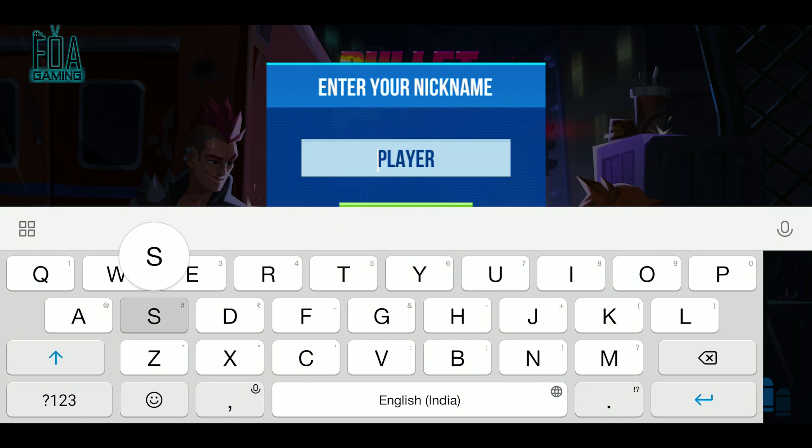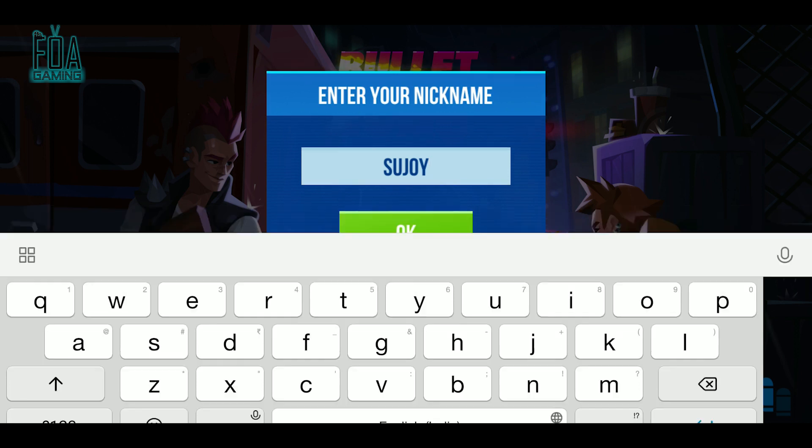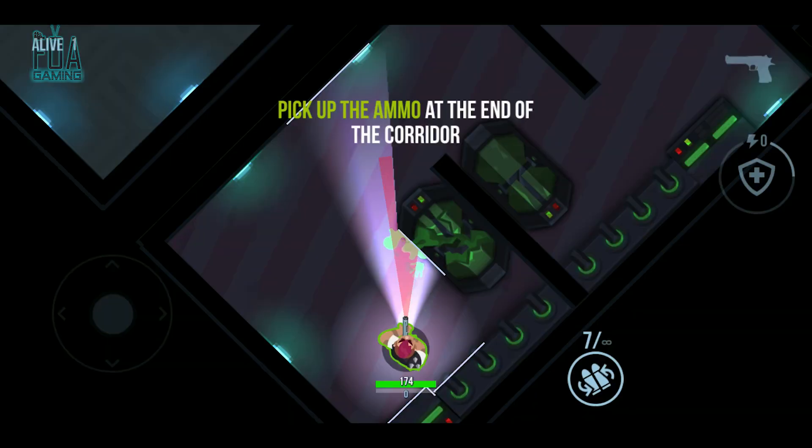This game is kind of like a mixture of Brawl Stars and PUBG — you'll get to know why in a bit. As you can see here, it says use the joystick on the left to move, and swipe the right side to turn, just like Brawl Stars.